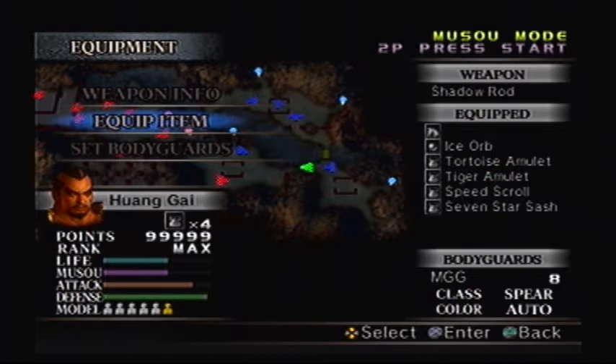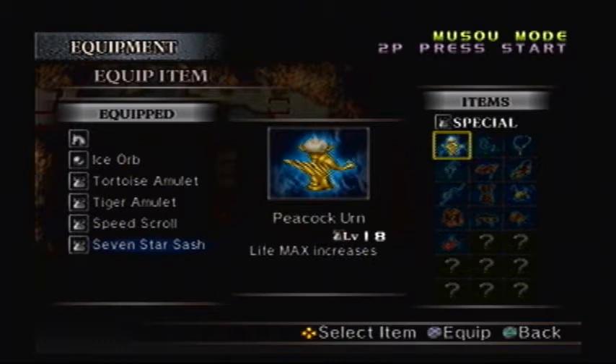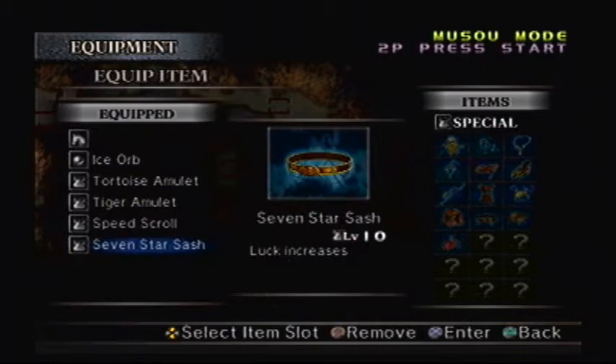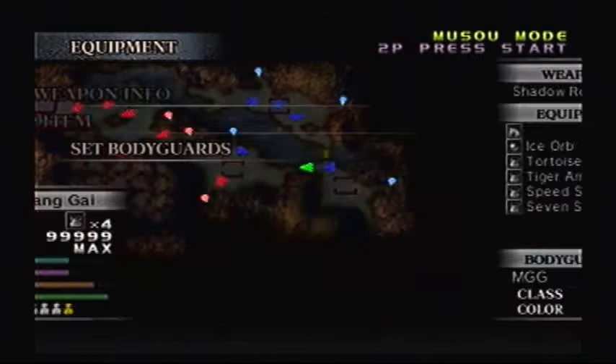I did some practice but didn't get any new items that'll benefit me. My Elixir's still at level 1, Tiger Amulet's still at level 5, Peacock Urn upgraded to level 18, and Huang's bow upgraded to level 11. I really want the Elixir to upgrade so I can use my Musou more often. MuchGamesGuy's still at level 7, and defense is looking pretty good — we'll stick him with Spears.